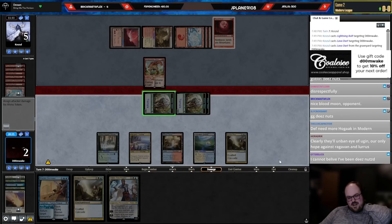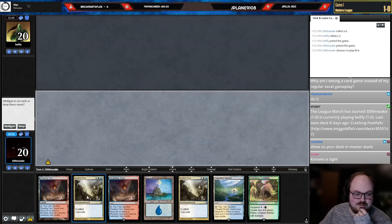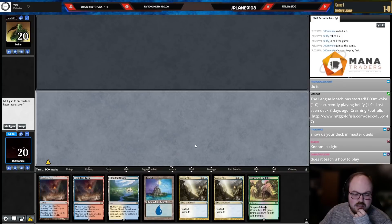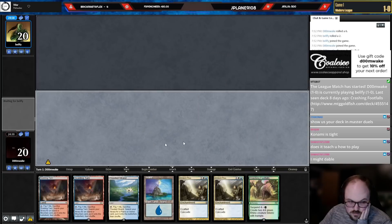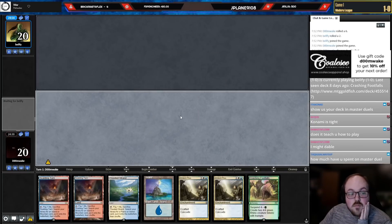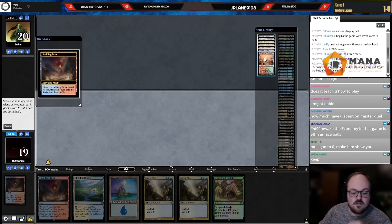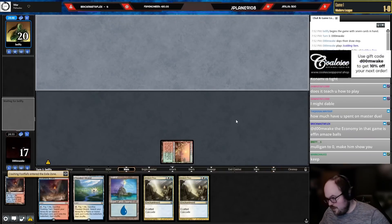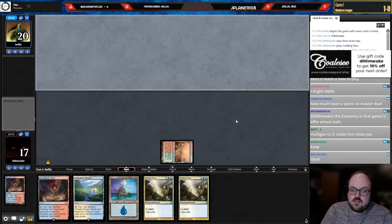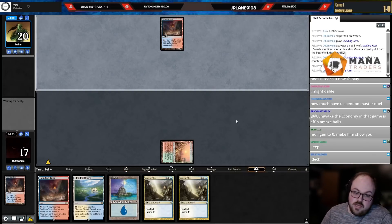Match two — we want to know who Belfey is. Belfey's usually on Living End. This hand is pretty atrocious against Living End. I've never seen him not play a cascade deck, but it's just hard to mulligan in the dark — like in the dark. But maybe I shouldn't play as if I'm in the dark.